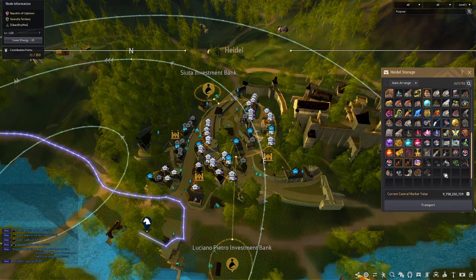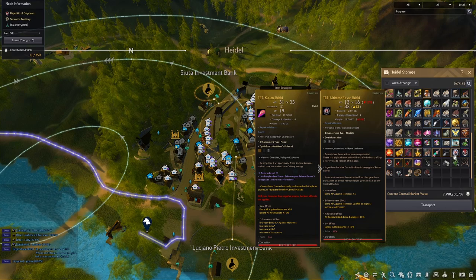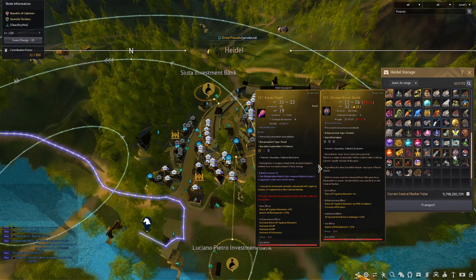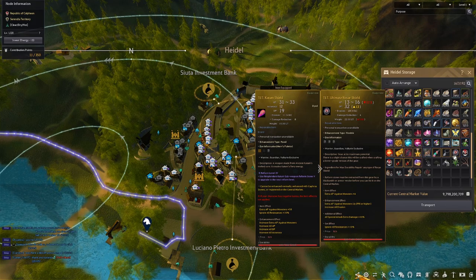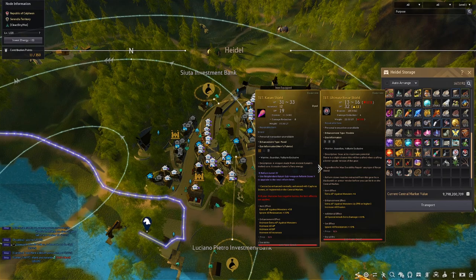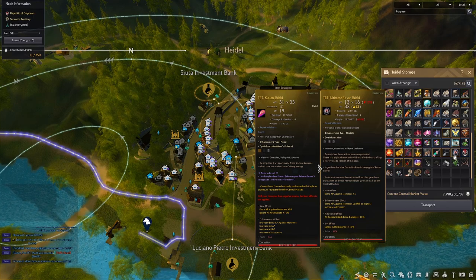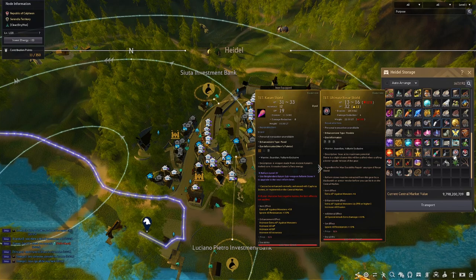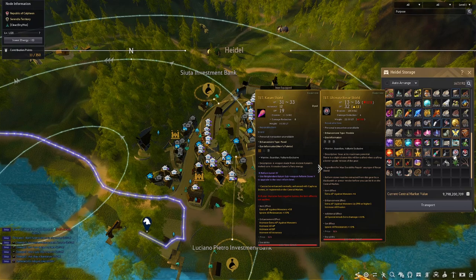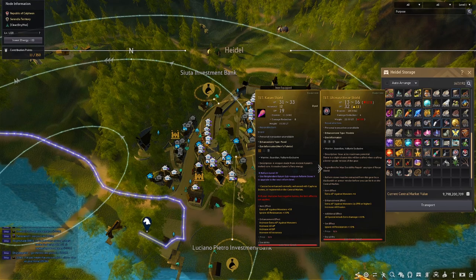The next thing you're going to want is to replace your sub weapon with an Ultimate Rosar sub weapon. The reason is that you get 10% special attack extra damage. Buy a Rosar weapon for whatever your offhand is, put an ultimate reform stone in it, and you'll get that all special attack damage — I recommend Duo or Tri. Note that pretty soon this won't matter, because that all species special attack damage is going to be added into your Kutum, Nouver, or Black Star sub weapon. So if you see that additional effect on your Kutum or Nouver already, you can disregard this — you already have that stat and don't need the Rosar.